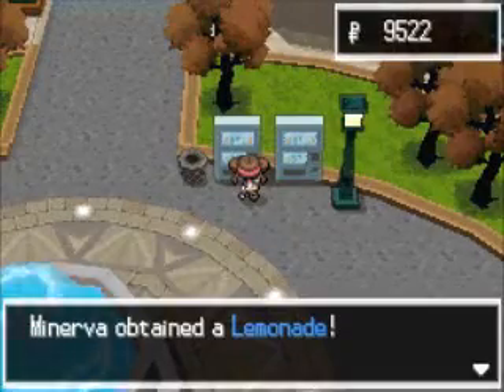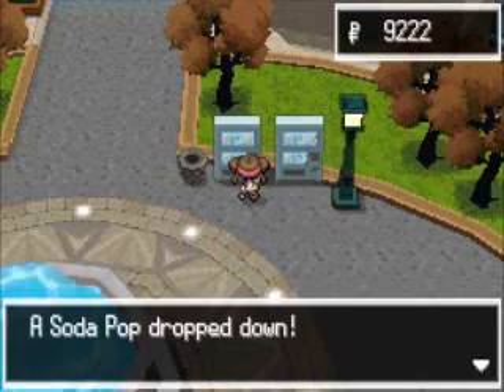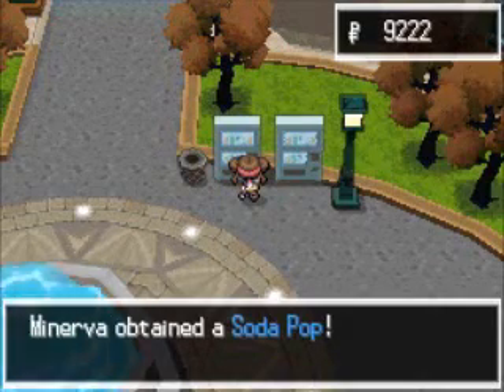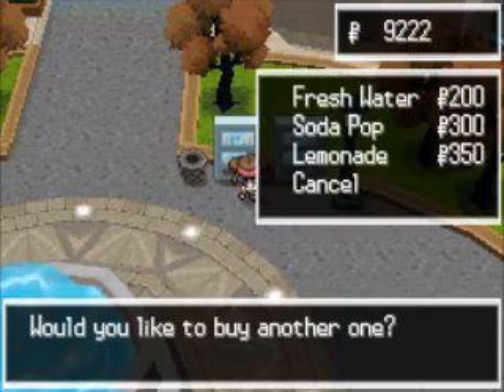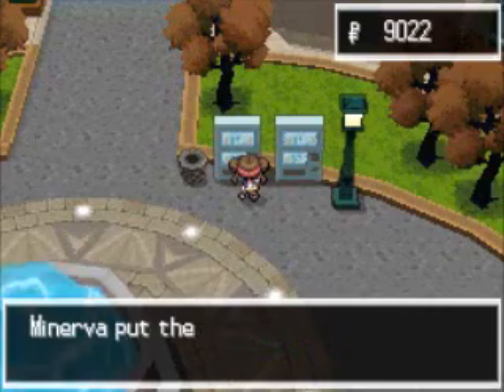We have all these vending machines scattered throughout the city. This is where you can buy Fresh Waters, like the ones we get in the gyms, and also Soda Pops and Lemonades, which can end up restoring a lot of HP to a Pokémon. So I really like these.